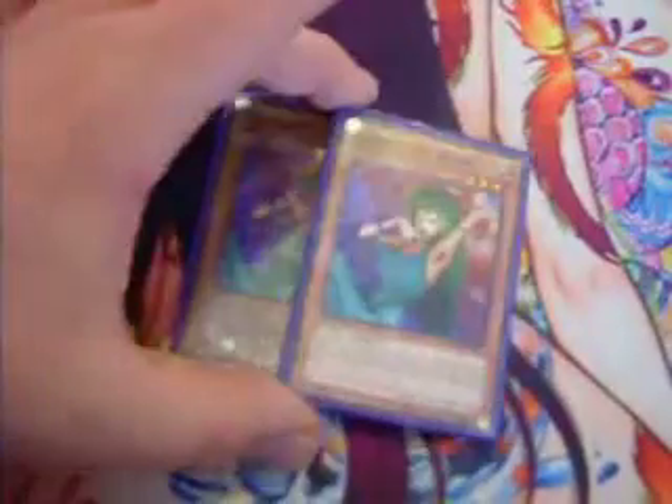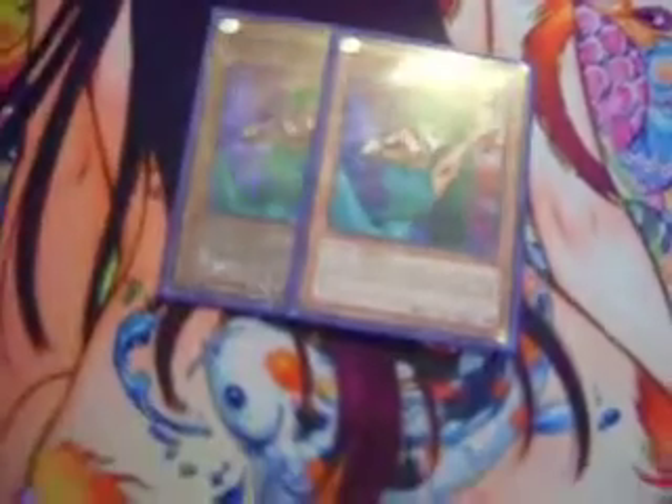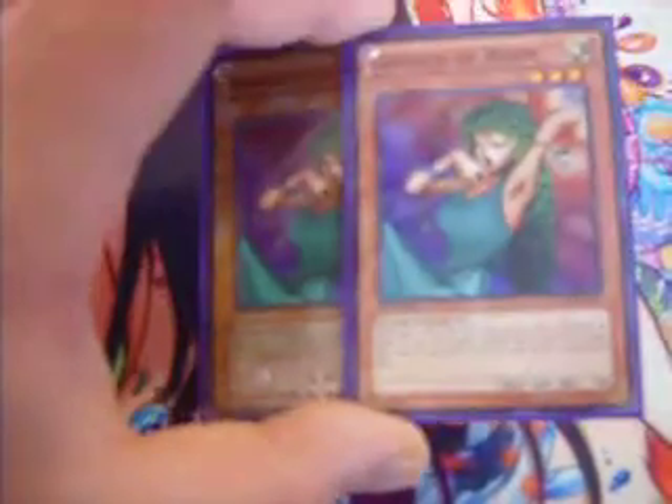Two Goddess of Whim. This card is really damaged — it's kind of hard to find unless you get the reprint from the Legendary Collection. The effect: flip a coin and call heads or tails. If you call it right, double its attack. If you call it wrong, halve its attack. It's 950 attack, so it goes up to 1900 or down to around 475.